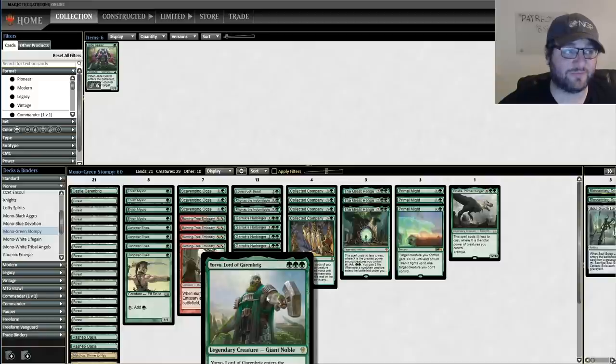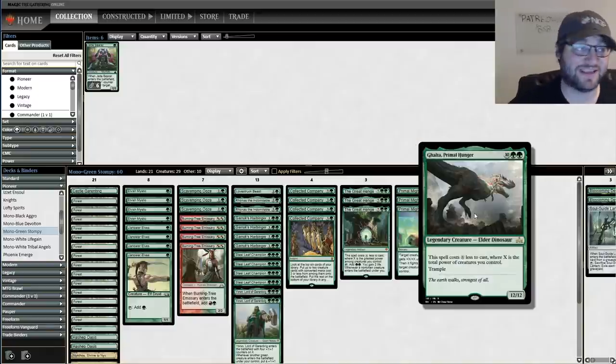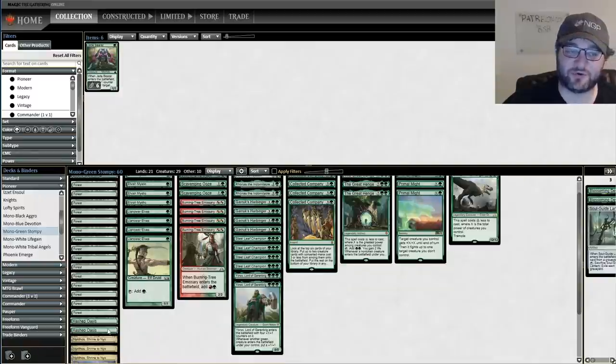Yorvo, Lord of Garenbrig is a four-four but grows quite a bit. All of these creatures we just talked about come into play off Collected Company. The only creature that can't is Galta, because you can't play Mono Green without Galta. That's the deck - Mono Green Beatdown. It's going to be fun. Look how many forests we're playing.